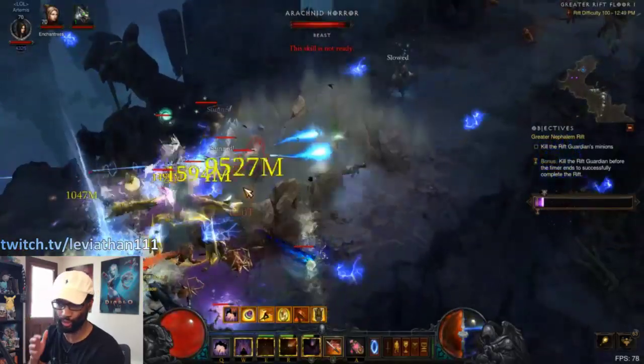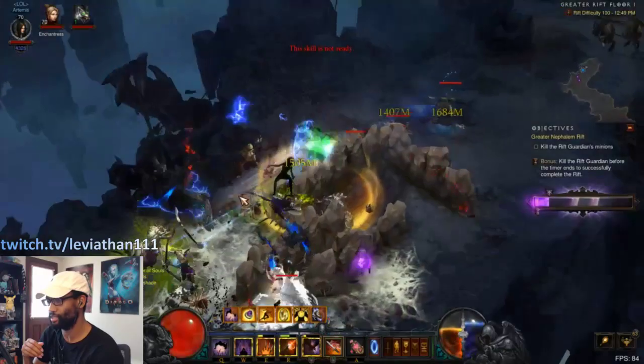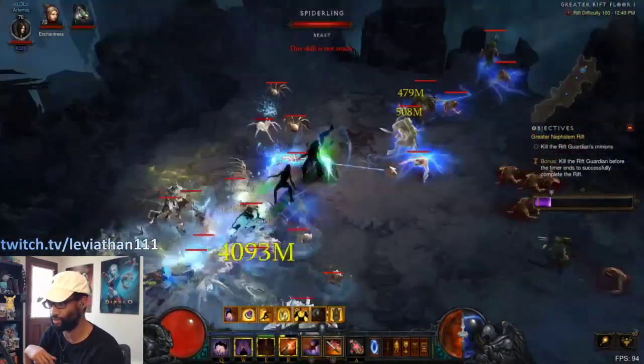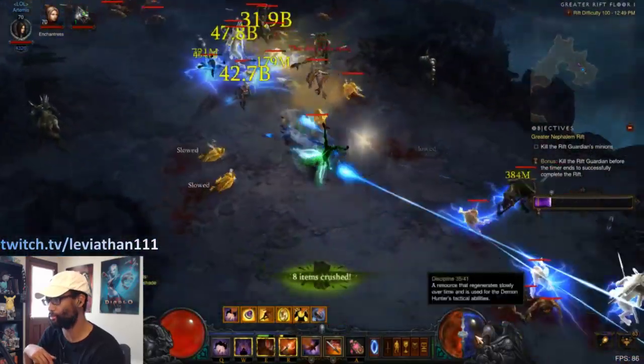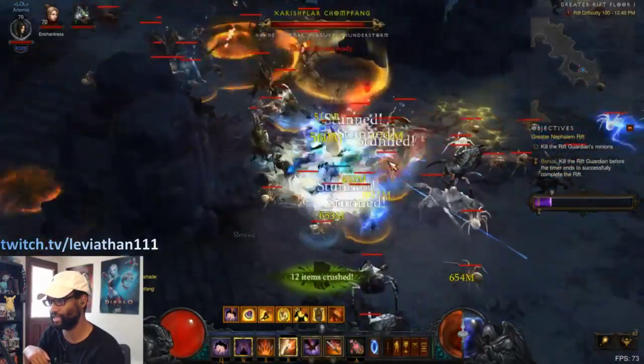That's your main target. Sometimes you'll see juicy trash especially if your follower pulls them together when you're playing solo, and you might just want to quickly impale that down. But for the most part, don't get caught up trying to kill every little thing. Just use the power of having infinite vaults to go through the rift as fast as possible and get to that next elite pack.